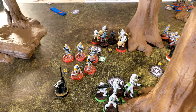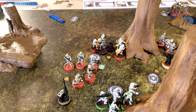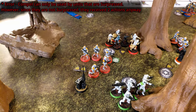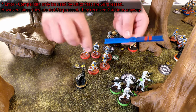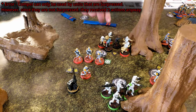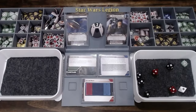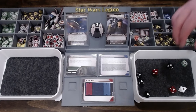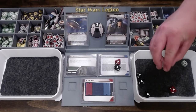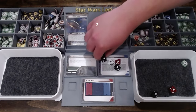They're going to use Krennic's strict orders to just take one suppression off instead of rolling, then use his compel to gain that back. They take a move with the compel, then fire at the B1s. Surge to hit — I got all of them. Seven hits.